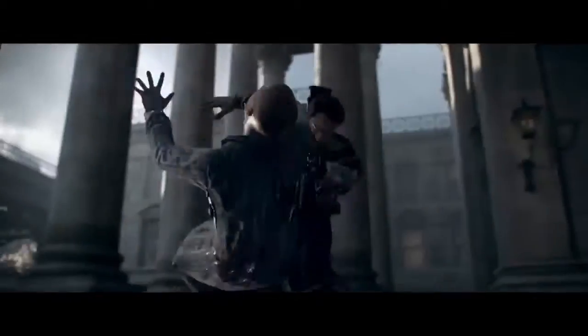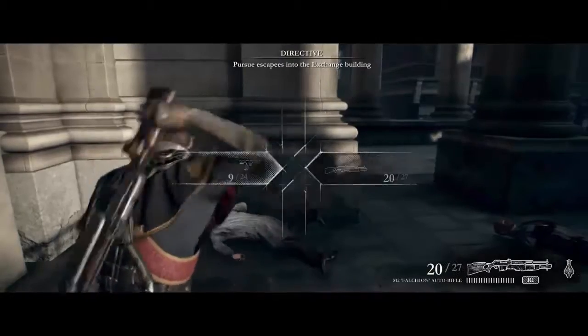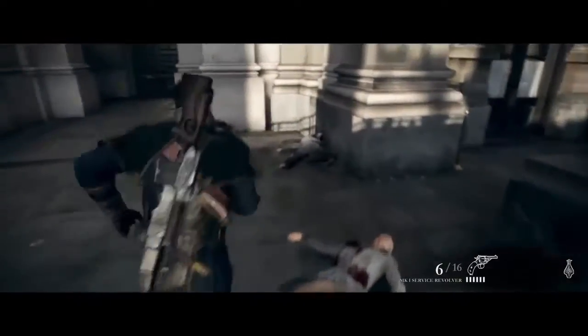The Order 1886 is basically about these special knights in England — an alternate England, by the way. At first it seems like they're just their version of SWAT, a special elite force handling thugs that are roughing up the place. But then it goes sci-fi: you go from fighting normal thugs and goons to them turning into werewolves. So they have a werewolf problem, and you're dispatched to take care of them as quietly as possible — the public can't know what's going on.